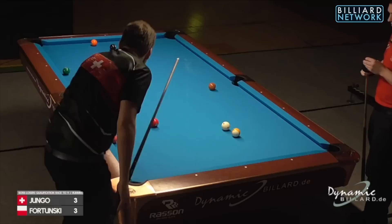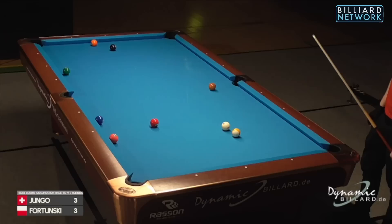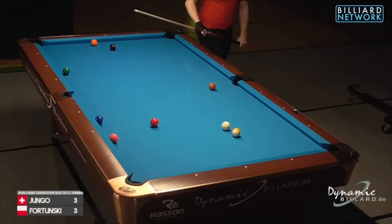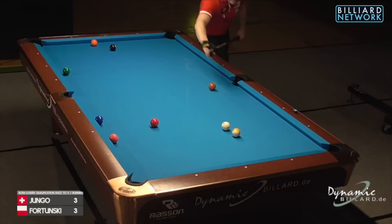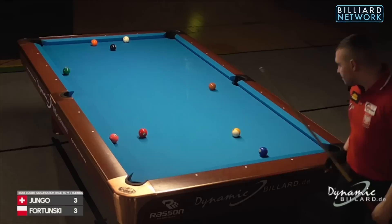Dimitri just checking if the two ball is frozen. If the two ball is frozen, then kicking it and just making the two hit that rail doesn't count as a rail since it's already touching the rail. You would have to hit the two and then the cue ball can hit the rail, or has to hit a different rail or any other ball. If it's not frozen then this whole story is for nothing. I think he's going to kick at speed to try to create that distance.